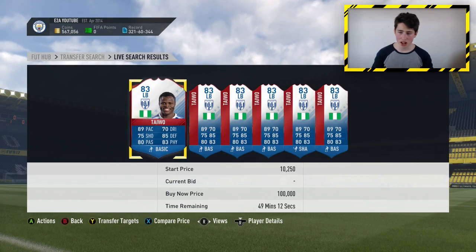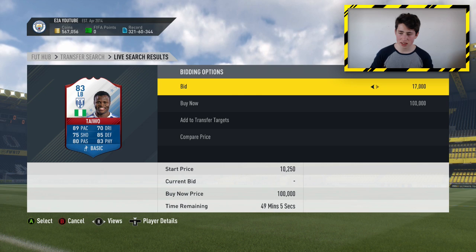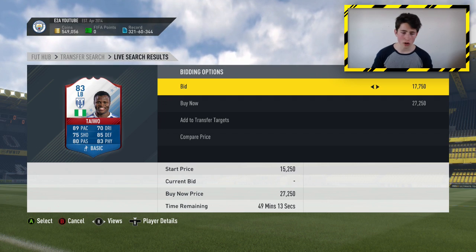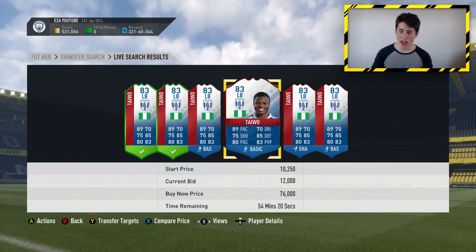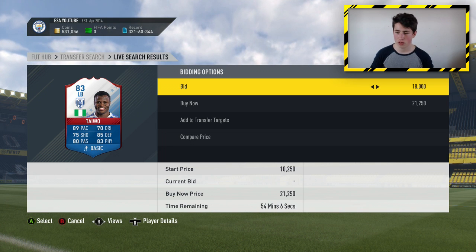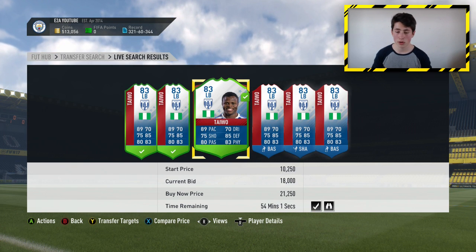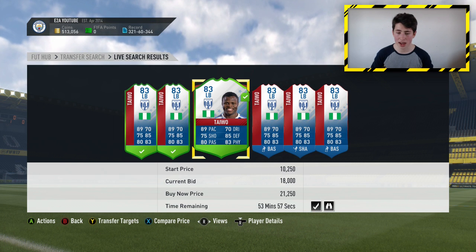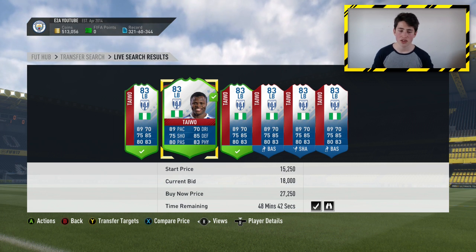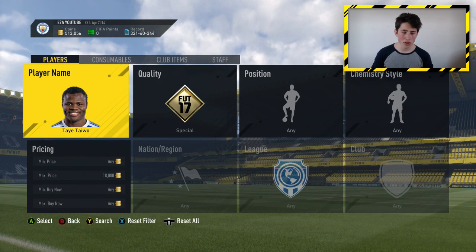You can try to get Taiwo on bid at around 18,000 coins as well. If I can get him for 18,000, that's going to be about 2,000 or 3,000 coins profit. There are loads of players to bid on right now. This works best around 7 or 8 p.m. UK time — a lot more will be getting packed then and more people are opening packs rather than buying, so that's a really good time to pick them up.